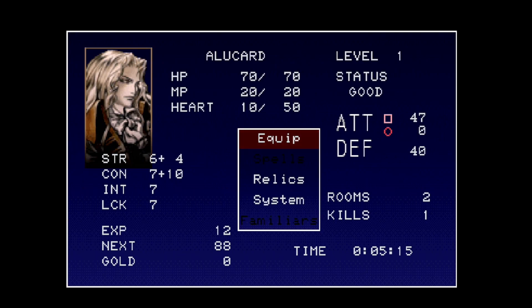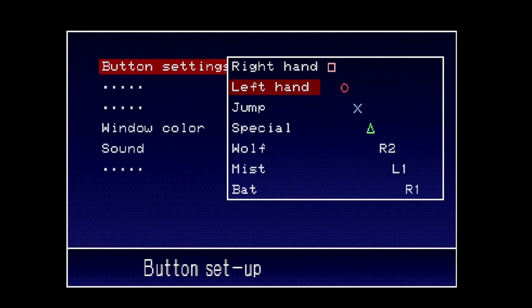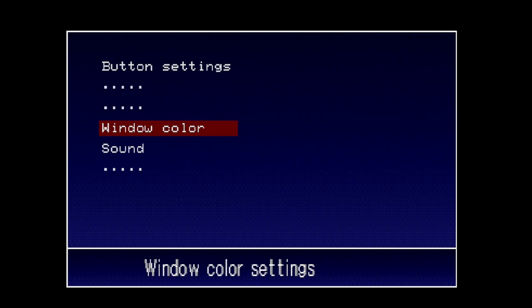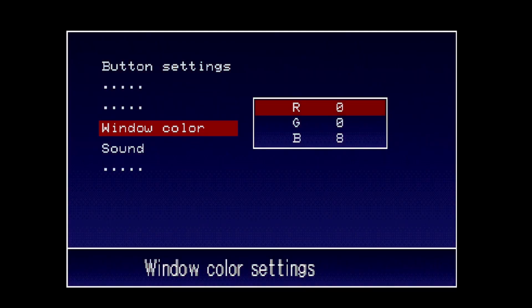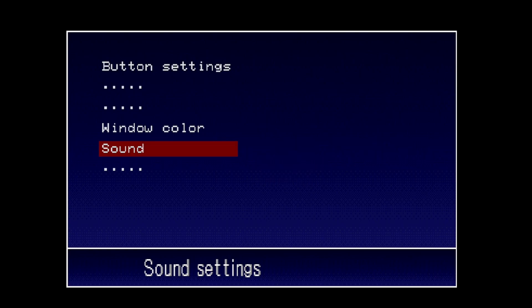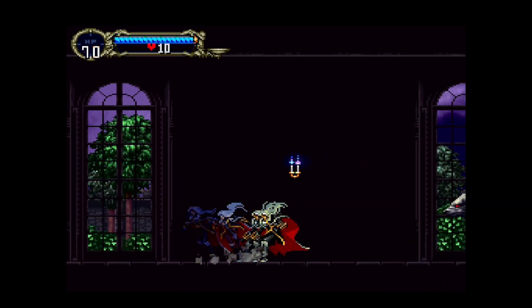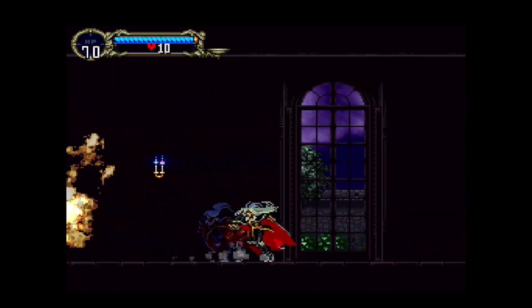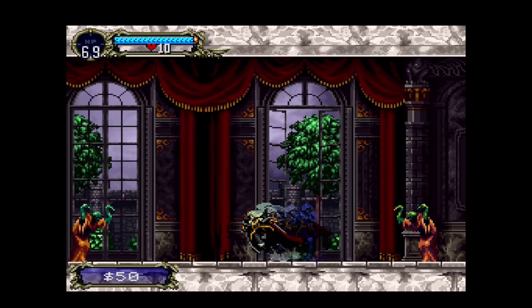Let's open the menu quickly. This game is RPG-ish — there's HP, MP, and hearts. Hearts are like a magic meter for sub weapons. We have a spells menu and a relics system, and the system menu lets you see the controls. You can change the window color — I'll leave it blue. Let's click the sound into stereo. Triangle lets you scroll back. Here we are in Dracula's castle.